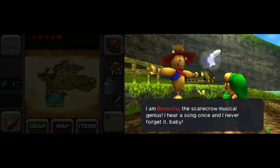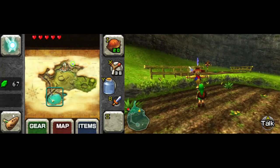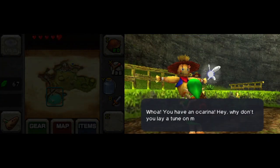Talk to this guy, or just take out your ocarina. Something that's easy for you to remember but eight notes long — could just be like A, A, A, A, A, A, A, or something like that.